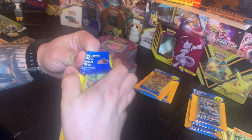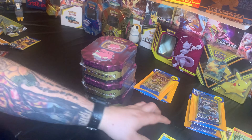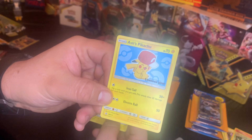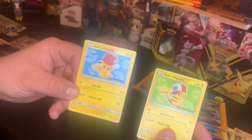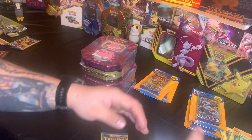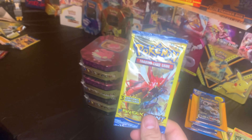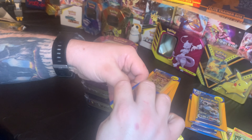Ash's Pikachu again — must not be very rare if we pull two of them. I noticed there's a different color background: we got green so far and blue so far, so I wonder if that's any different. Different basic attacks too — Quick Attack on the right, Iron Tail on the left. Shiny Gyarados! Look at that. I really like the pack art on this guy.